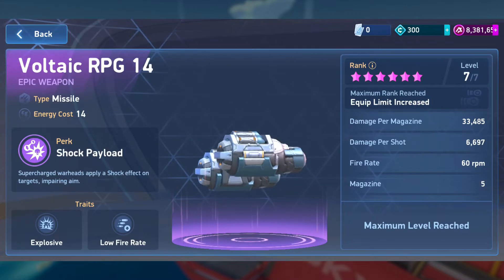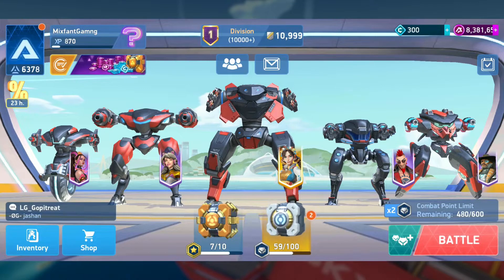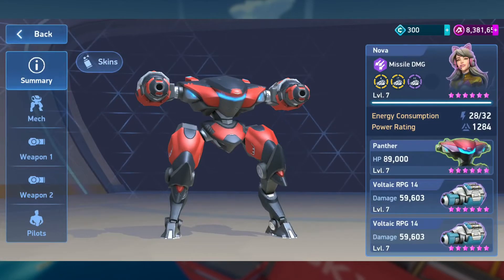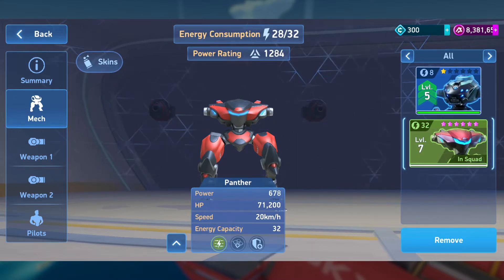Why they chose 14, I don't know. It really doesn't make much sense at all. The only thing I can come up with is that for those mechs that have a maximum capacity of 32 — your Panther, your Guardian, your Redox, Arachnus — when you get to 6-star level 1, you have 28 energy capacity. So in theory, at 6-star level 1, if you have the dual copy of the RPG, the Voltaic RPG-14, you can't equip two of them.